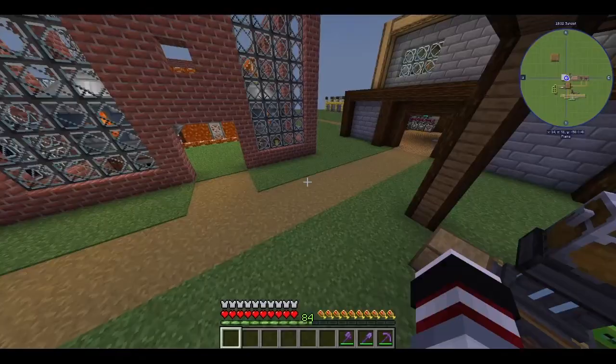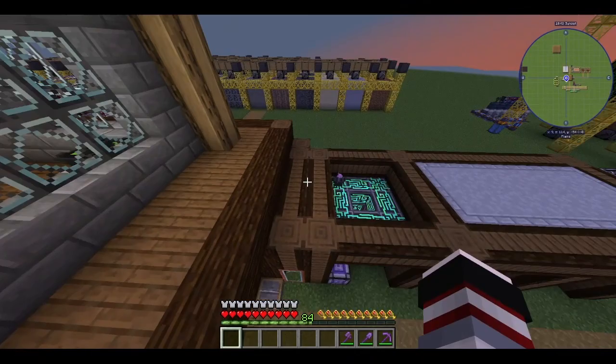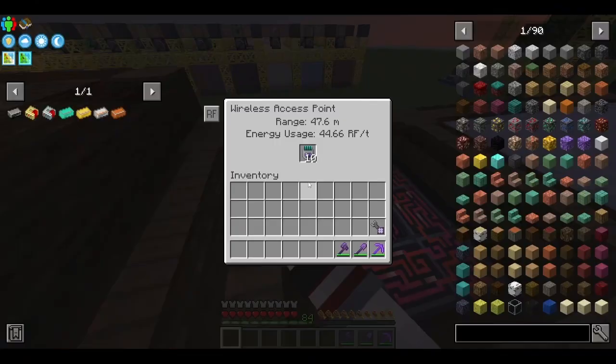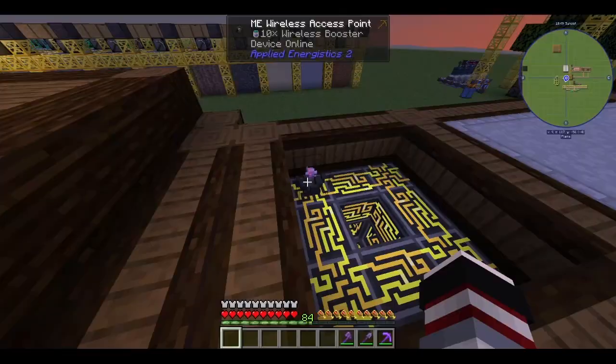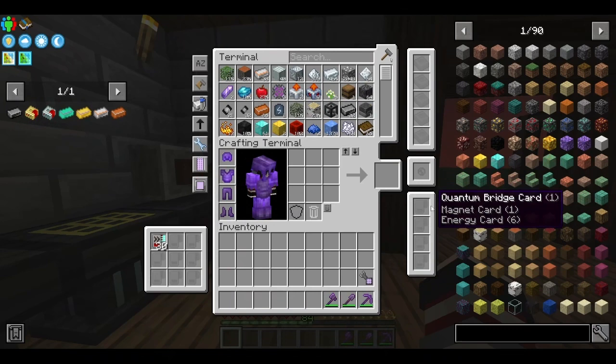So today's episode, we're gonna do some auto-crafting things. And mainly we should unlock the essence mod and make this an infinite one, because I need coverage everywhere for this crafting terminal. So that's what I'm gonna do.